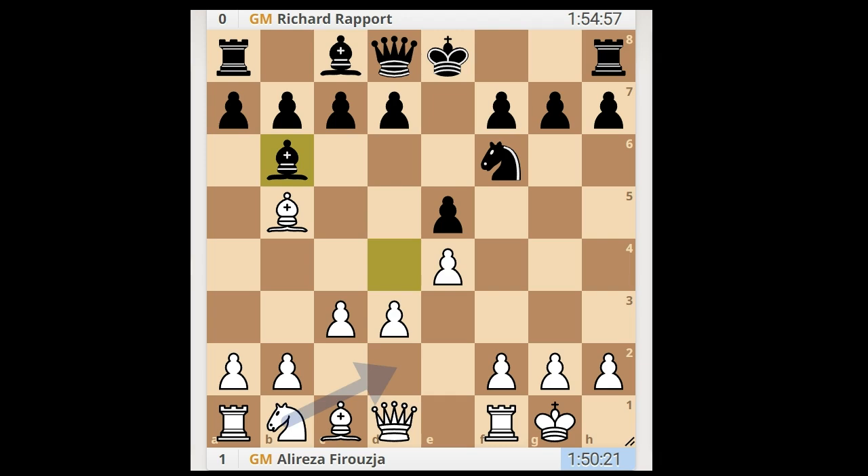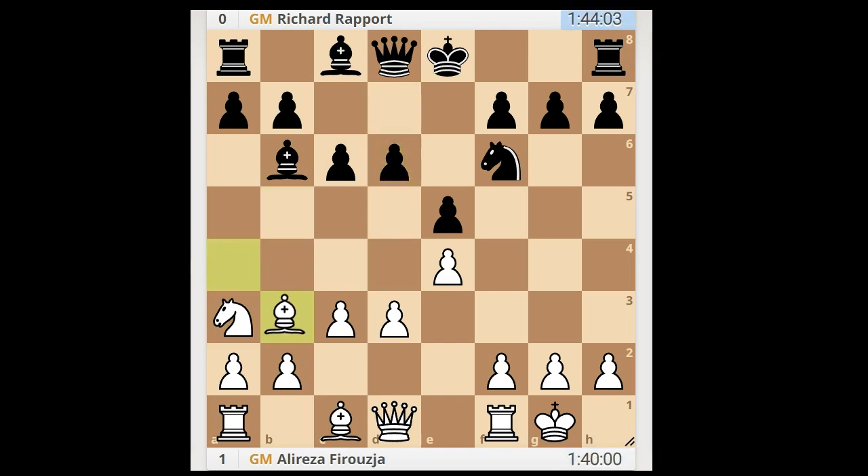Nd2 is the most played move, but Nd3 is also a popular one. Firoza played Nd3, c6, Ba4, d6, Bb6, b3.